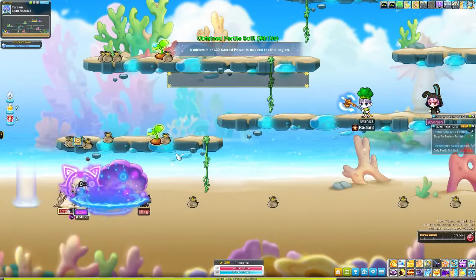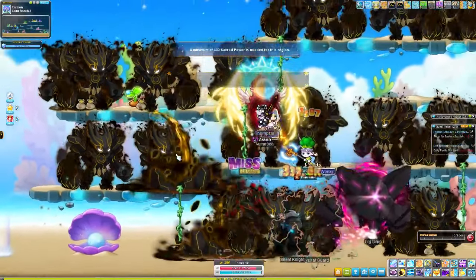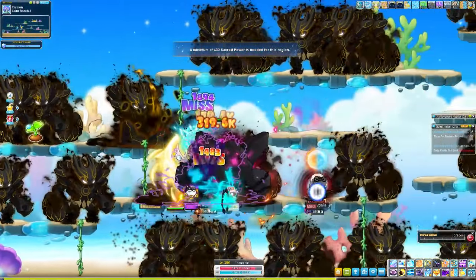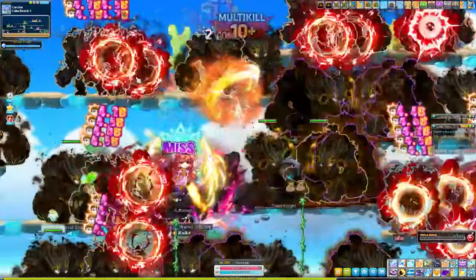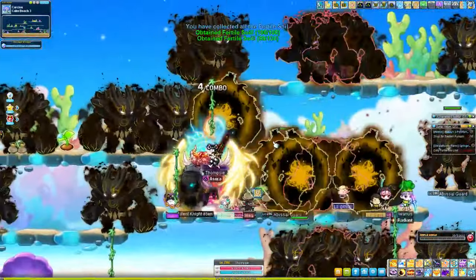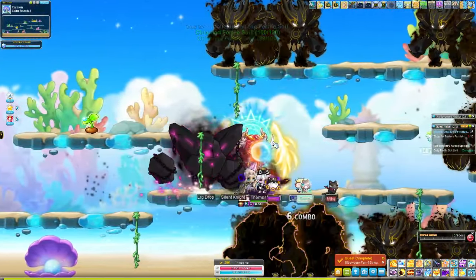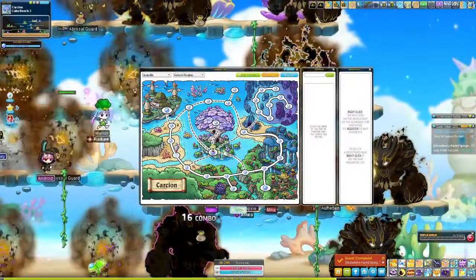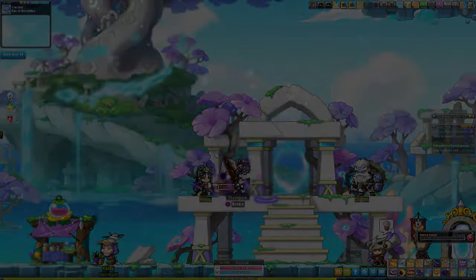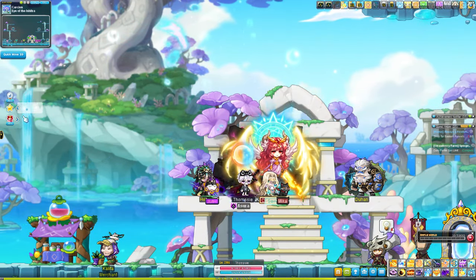Hop over to the map — I've been killing stuff already so you'll see those drops. You want to look for these big seed things that drop from monsters. I now have 100, which is what I'm looking for. You can get 100 from just mobbing, and you can do that per day. These are account-wide, so you can farm on your main and then go to the Strawberry Farm on a mule, for example.